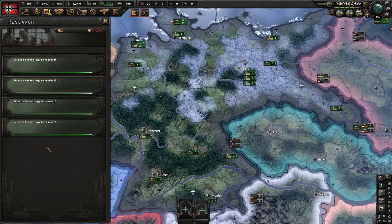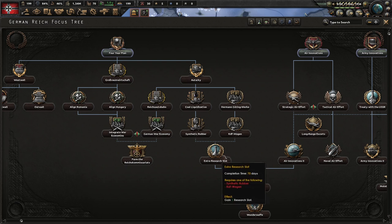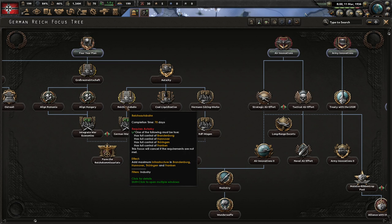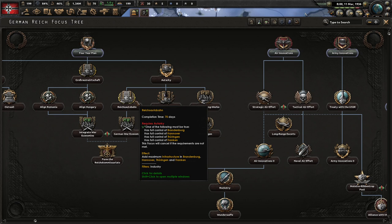That fifth research slot is going to be necessary to get all the industrial bonuses we need from our research as well as keeping up with Allied research. Then our next focus is Reichs Autobahn, which synergizes with how you build your civilian factories. Reichs Autobahn is necessary for Operation Barbarossa because it gives you level 10 infrastructure in Brandenburg, and since all of your supply flows out of your capital, it's incredibly important for long-range wars.